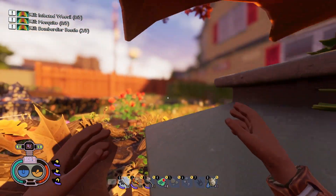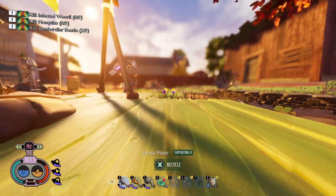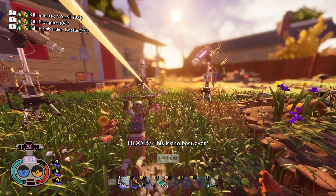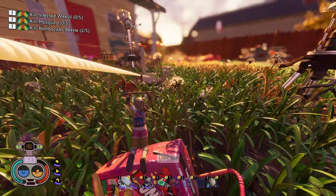Ziplines in Grounded make travel fast and easy and can also help you transport building materials long distances quickly. In the multiplayer world I play with my kids, we set up ziplines from our main base to the oak tree in back, as well as one that crosses the koi pond. This made getting to and returning from Burgle extremely easy. I didn't realize just how much easier it made the game until I started a fresh save after the Hot and Hazy update.